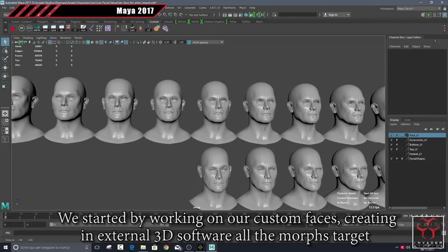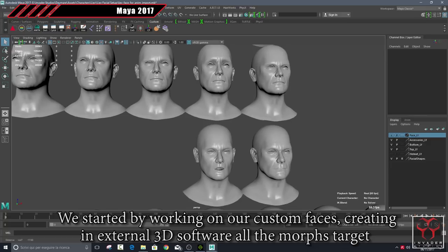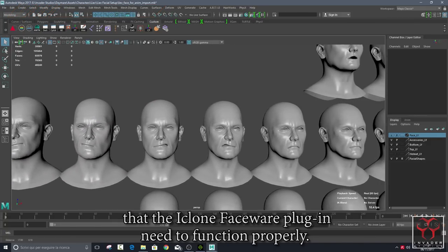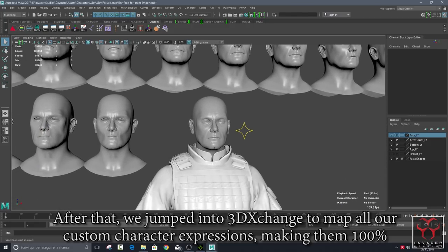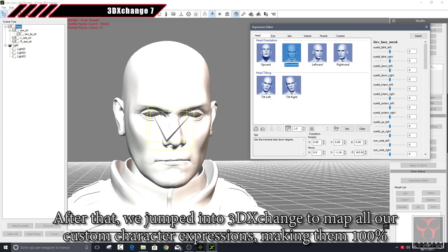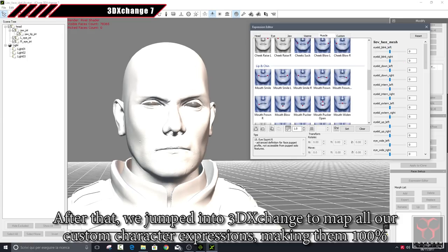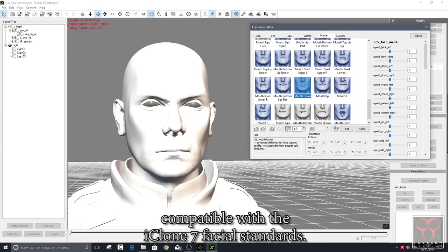We started by working on our custom faces, creating in external 3D software all the morph targets that the iClone Faceware plugin needs to function properly. After that, we jumped into 3D Exchange to map all our custom character expressions, making them 100% compatible with the iClone 7 facial standards.